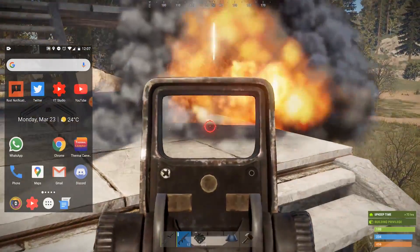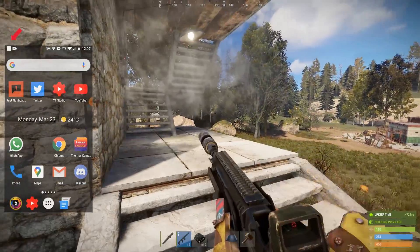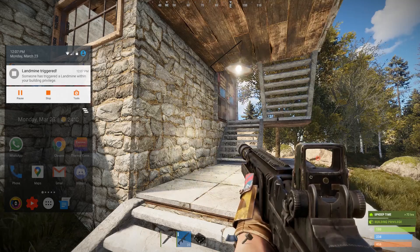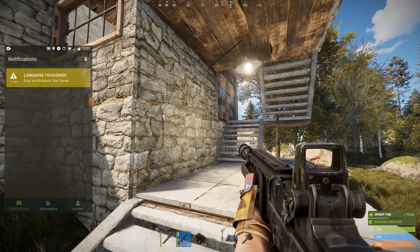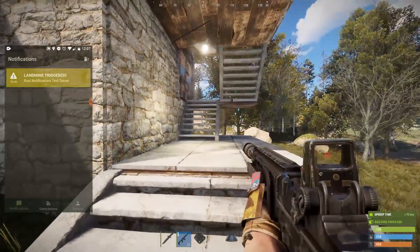And there we go. I'll drag down the notification bar, and you can see here: landmine triggered — someone has triggered a landmine within your building privilege. Once I touch on that notification it says landmine triggered, shows you a timestamp of exactly when that happened, and shows you which server it happened on.